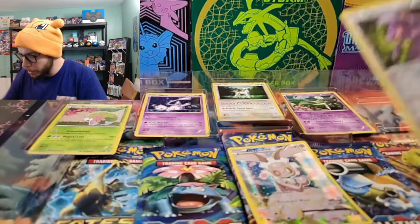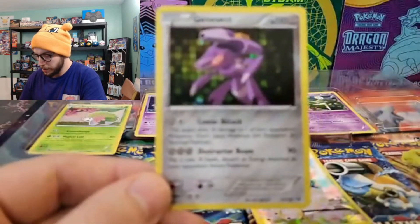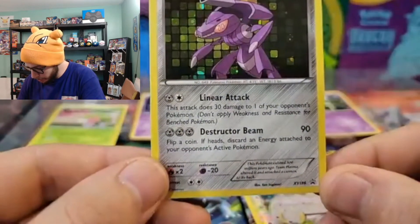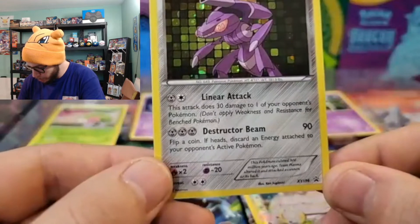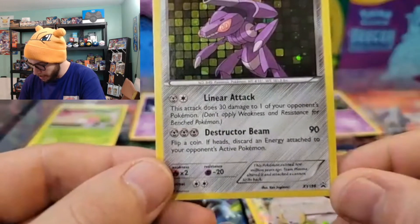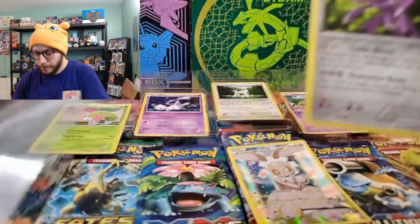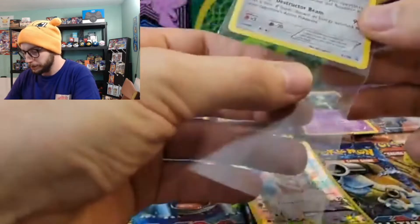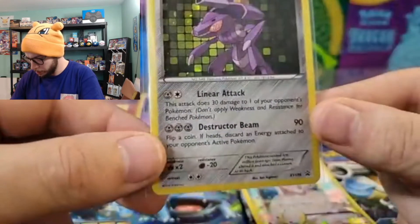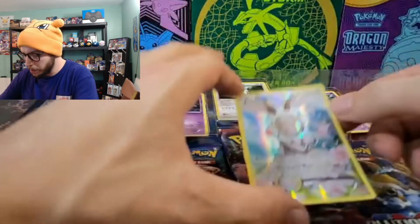I'm going to immediately sleeve up these cards. First off, Genesect — Linear Attack does 30 damage to one of your opponent's Pokémon, and Destructive Beam: flip a coin, if heads discard an energy attached to your opponent's Pokémon. That's really cool — that's probably going to be used in a deck. Most of these cards are going to be put into decks. I love the artwork on that too, that's so pretty.